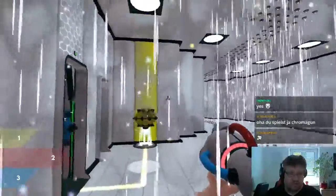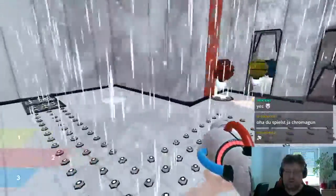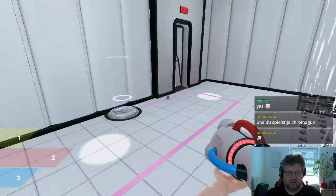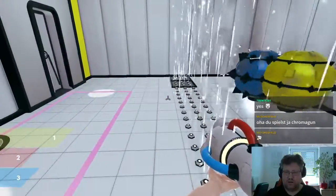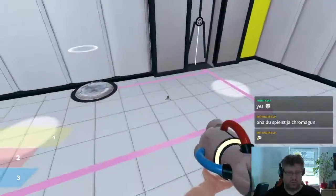Then set this one to some color we don't need anymore, so we can get all the colors out. Then let's say we just put this one to yellow over here. And maybe this one to blue already.